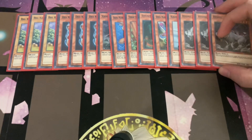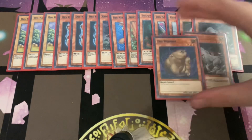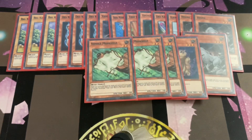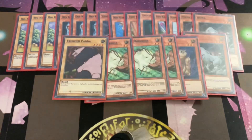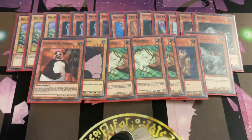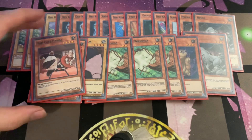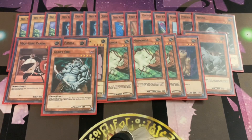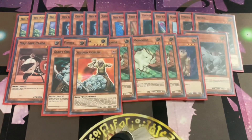Three copies of Hyena, one Dez Wombat, three Nimble Monunga, one Frenzied Panda, one Gyugi Gyar Panda, one Maju Gyar Panda, one Giant Orc, and one Second Ogre.